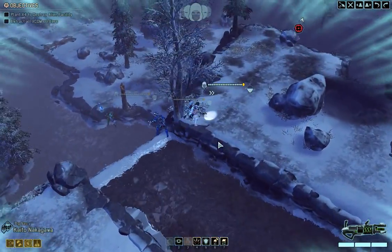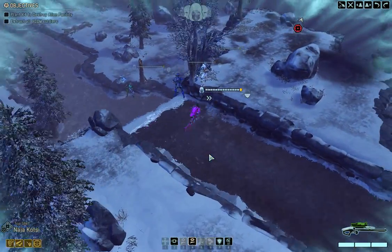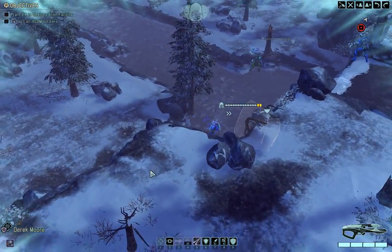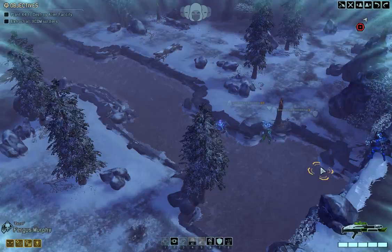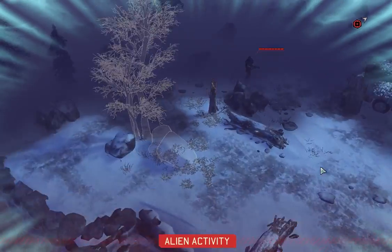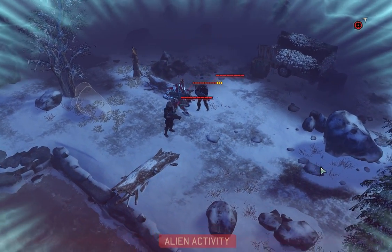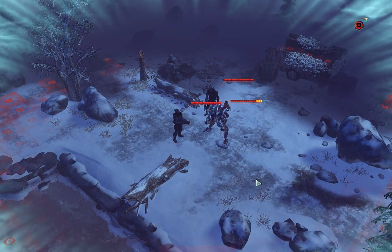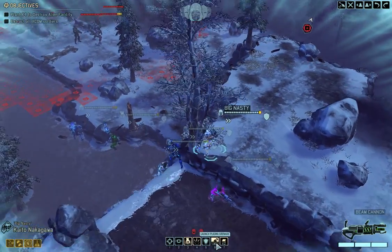Everyone went forwards. The additional movement would be a nice handy ability from the war center. Doing well. Everyone's just generally strong. Hunker down, deep cover. So we got a group over here. That's my first group of three. Big nasty, you're up.